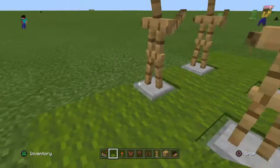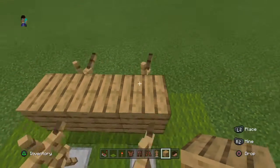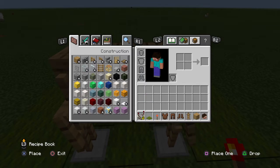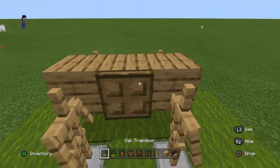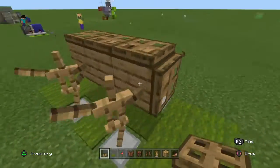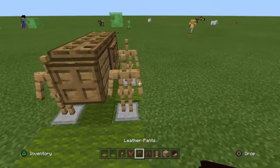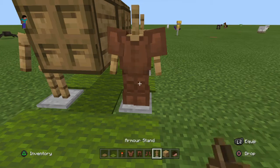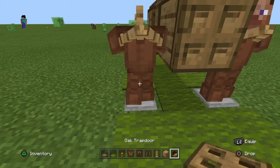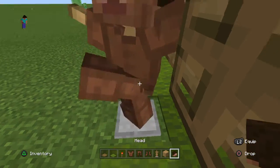Once you've done that, you could do that and then get your trapdoors and just fill — do it around the gaps in the edge. Then just do that. This is optional whether you're in creative or survival.